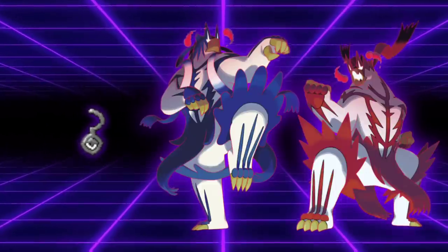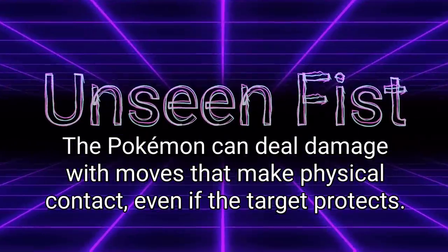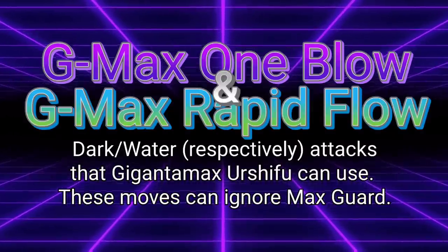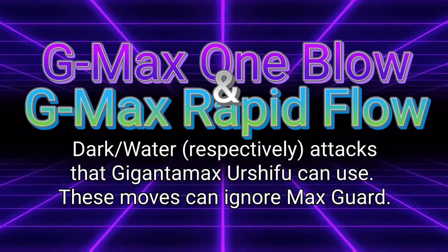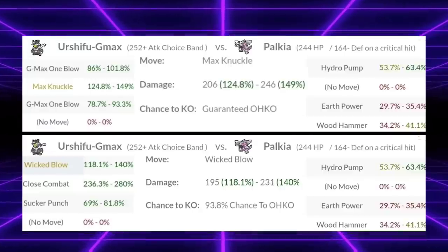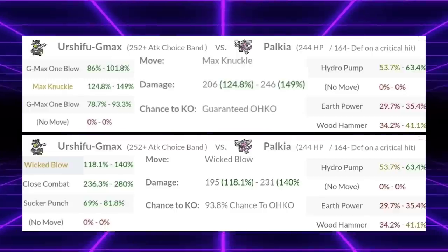Their G-Max moves took their ability Unseen Fist and turned it up to 11. While previously their moves wouldn't be able to break Max Guard, G-Max One Blow and G-Max Rapid Flow would now bypass Max Guard entirely. In the hands of any other Pokémon, this would be an invaluable tool — so why don't they ever use it? As it turns out, a non-Dynamaxed Urshifu is so good and so reliable that Dynamaxing it is almost always a waste of resources, with only very fringe case exceptions.